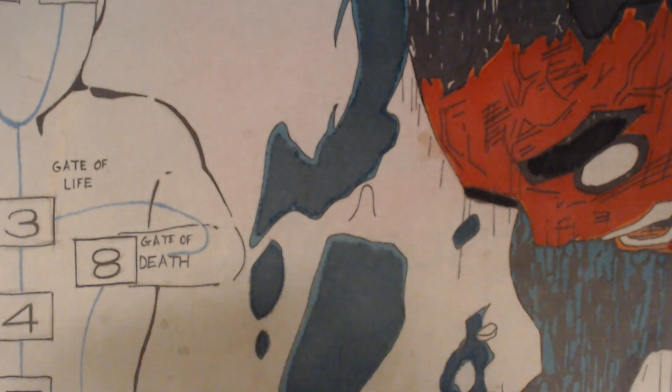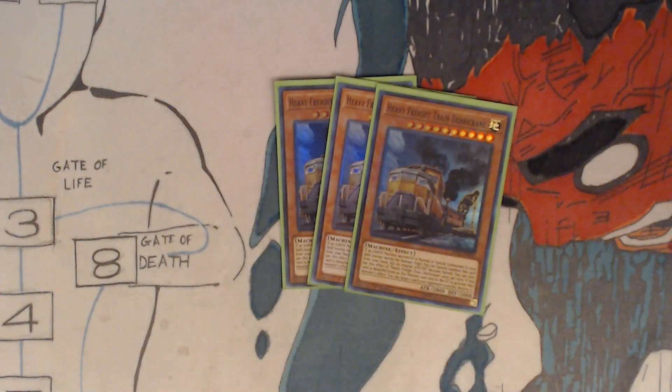You got three Heavy Freight Train Dura Crane. If an Earth Machine type monster is normal or special summoned to your side of the field, you can special summon this card from your hand, but its original attack and defense become halved.